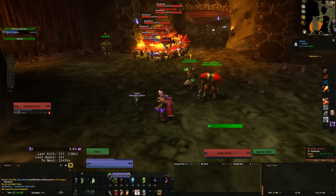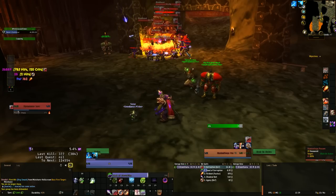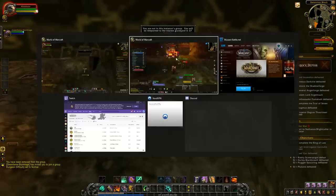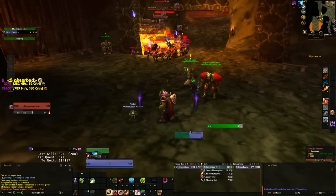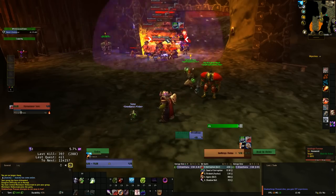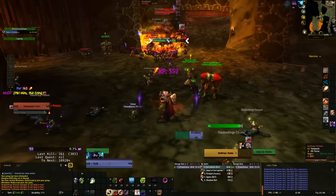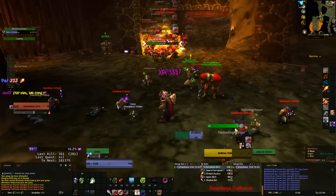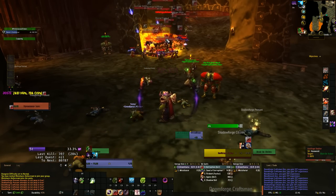This method is available in principle from level 8, when you can first zone into Ragefire Chasm, all the way up to the maximum level your Black Ox Statue can handle without dying to the mobs. Reliably and consistently, I use this method up to about level 80, as the last dungeon on my list is Hellfire Ramparts, which is the level cap where this method still grants decent experience.